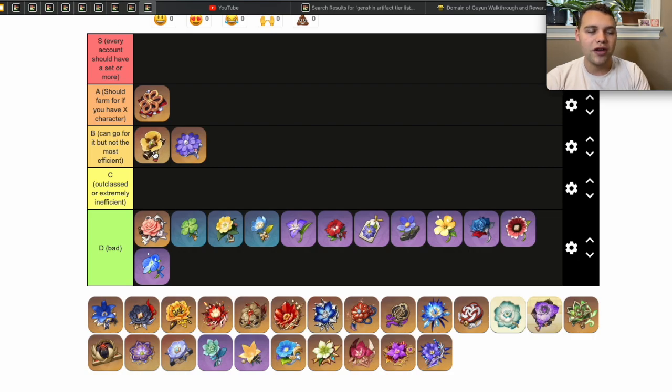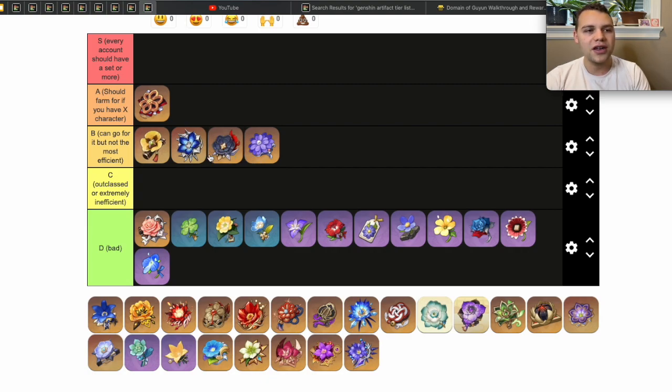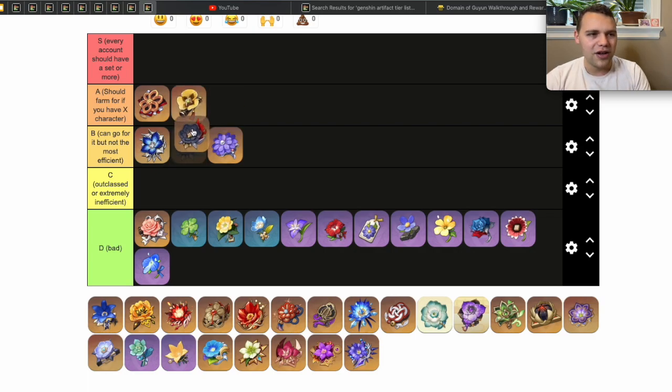Next is the Tenacity of the Millelith artifact set — another set you can go for but it's generally not the most efficient, because it shares a domain with the Pale Flame set. When Tenacity gets added to the strongbox I will put it in A tier for farming, but currently the Pale Flame set isn't that useful. It is okay for Eula, same with Bloodstained Chivalry, but I don't think Eula does enough damage to justify farming for these two sets. Her best team is a Hyperbloom team where she acts as a driver, and she just doesn't contribute enough damage to justify these artifacts unless you're a dedicated Eula main. For two-piece combos, or a four-piece HP set for Nilou, Tenacity can be worth it — and since you generally just stack HP rather than crit, it can be a little easier to farm.